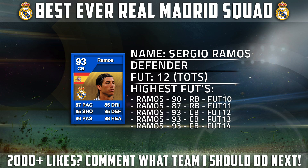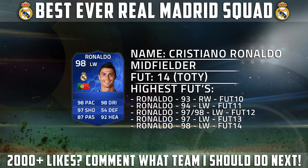On FIFA 12, Ramos actually was a right-back to start off with. As you can see, on FIFA 10 he's a 90-rated right-back, then he got an 87 card on FIFA 11, and then he started getting the best rated card as a centre-back from 93 on FIFA 12 up to FIFA 14. On to the midfielders.